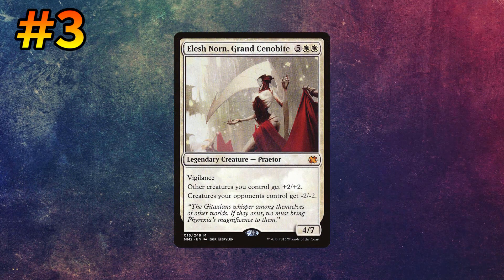Moving on to our next combo, we have Elish Norn and some of — depending on your point of view — either the most fun or the most diabolical combos you could possibly do. Elish Norn is a legendary creature Praetor that costs five generic, a white, and a white, and says Vigilance. Other creatures you control get plus two, plus two. Creatures your opponents control get negative two, negative two. That's where the funny yet cruel combo potential comes into play.